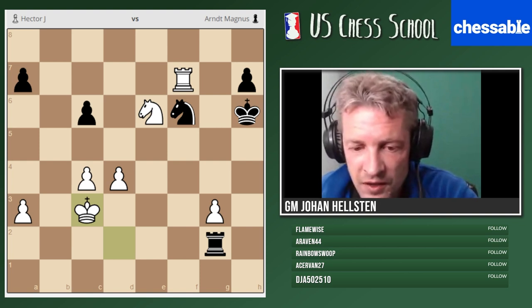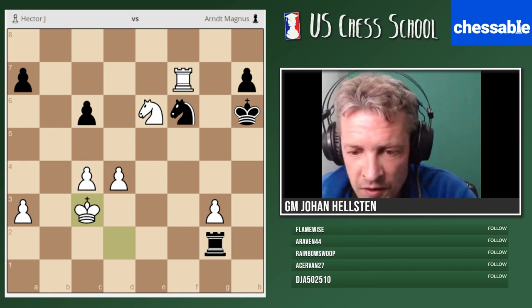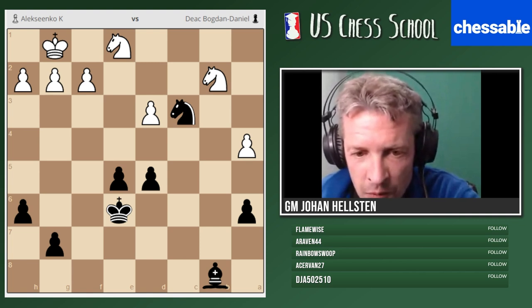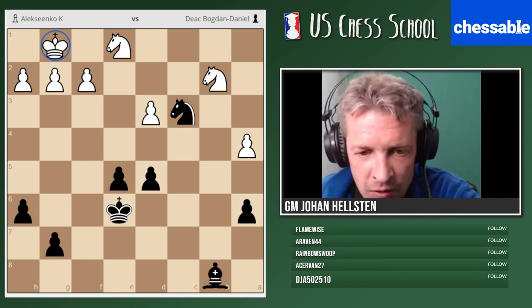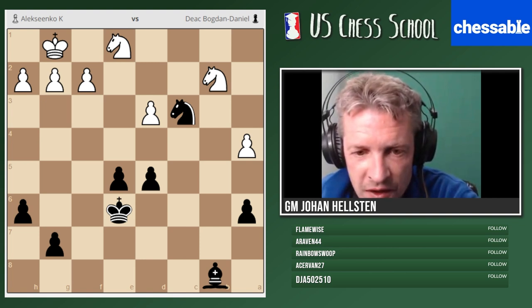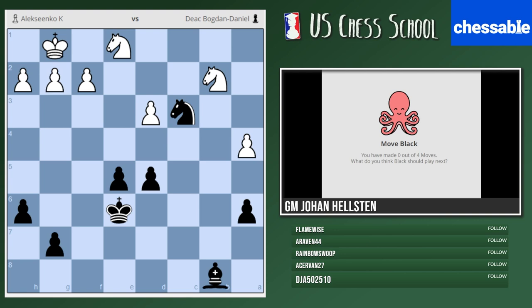Our next example is from a game between Alexienko with white and Romanian grandmaster Deac with black. You're playing with the black pieces — material is equal but black is clearly more active. Black is happy to have activated their king; white is not. That's already a substantial advantage for black. I'd like to know how you face this situation — move number three is the most important one. I'll quiz you up to move four. One minute fifteen — let's see how Deac managed to win this game very quickly.